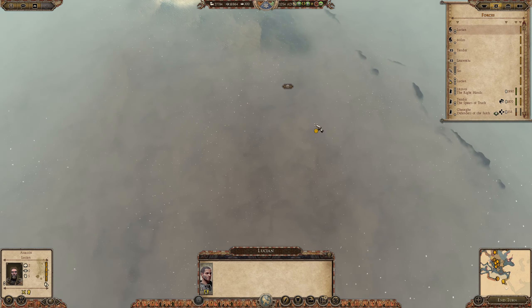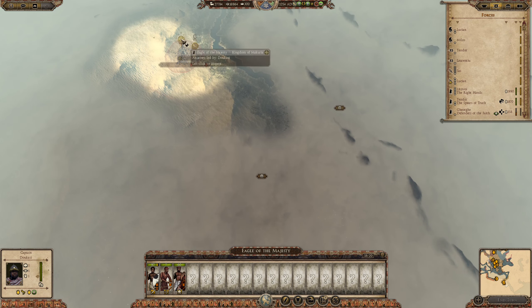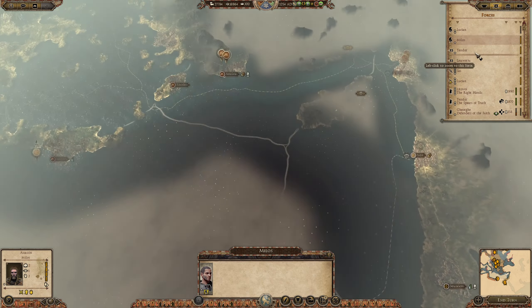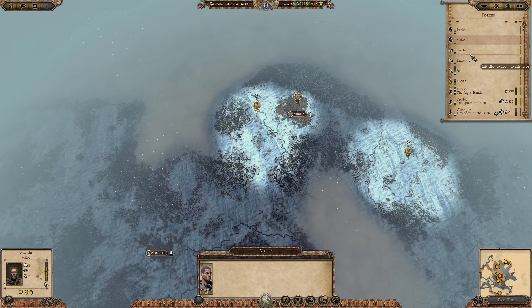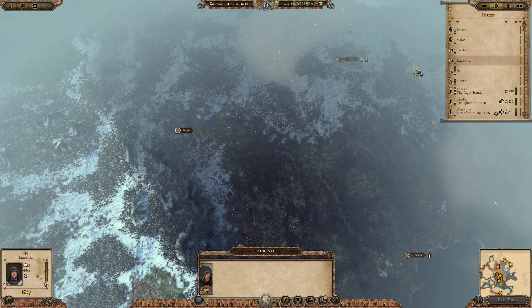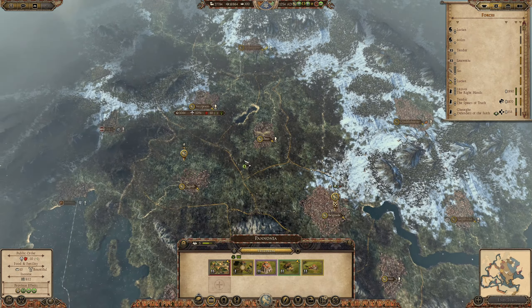I think what I'm gonna do is continue south. I wanna see what's around here — this is the Kingdom of Makuria. Let's take this agent up north. I wanna bring the spy in the south just to keep an eye on our neighbors. I will be moving this army back here and let's recruit ourselves two catapults.